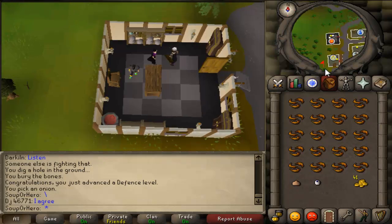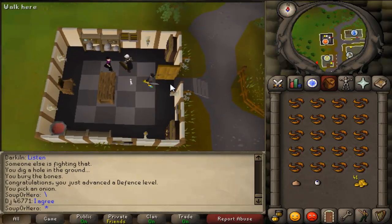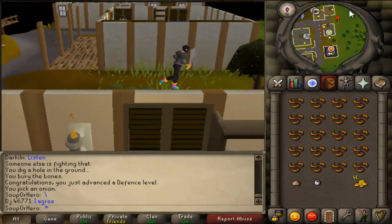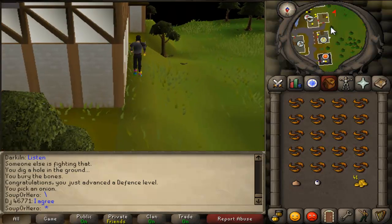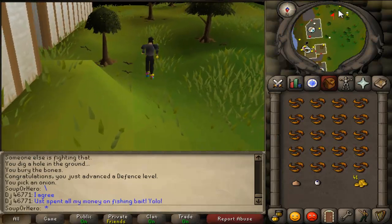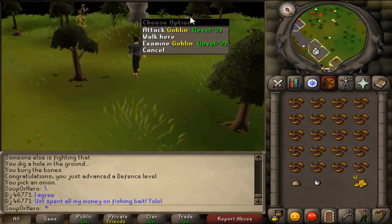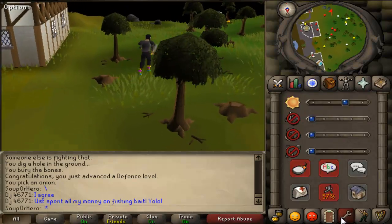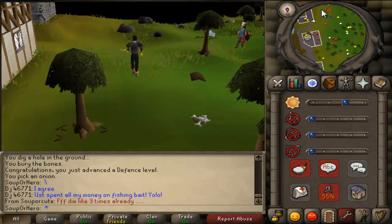Now you're going to run all the way south. This person has done Gertrude's Cat already — I might make a quest guide on that, actually I will, because I'm making a quest guide on everything. For those wondering why I make guides on these really easy quests, it's because I'm making a quest guide on every single quest. That was my goal before the old servers came out, and I'm just getting all these out of the way — the easy ones and the harder ones, such as Waterfall Quest.